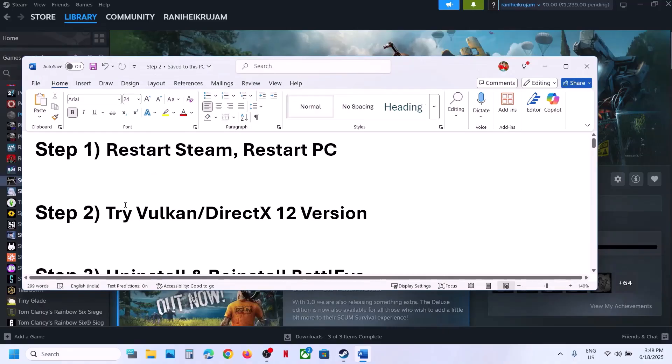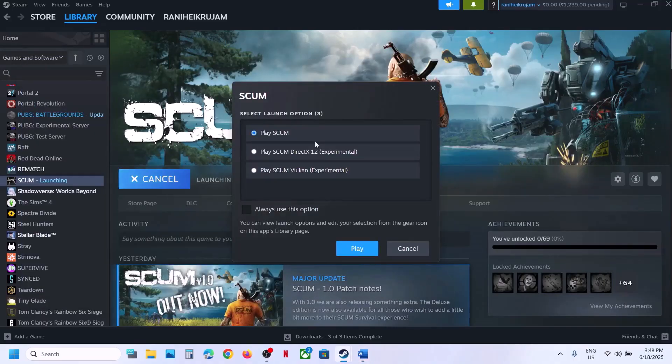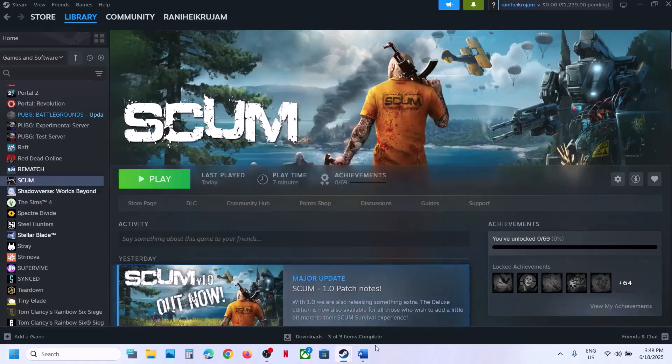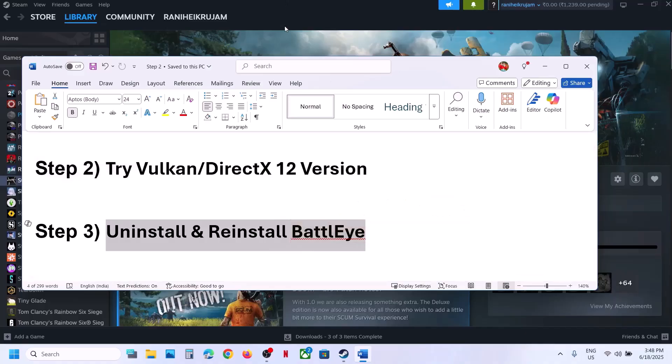The next step is to try Vulkan or DirectX 12. When you launch the game it gives you an option to play — you can try Vulkan. If that does not work, you can try the DirectX 12 version and then check.